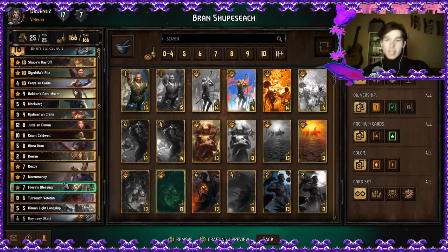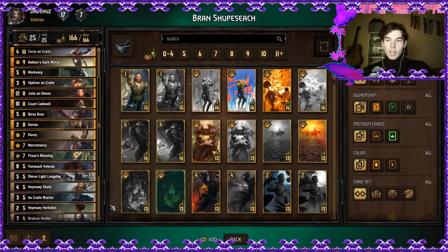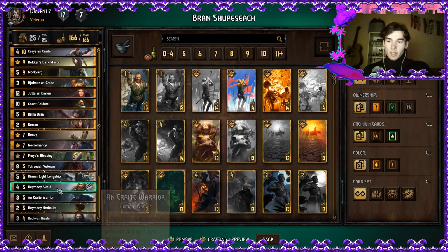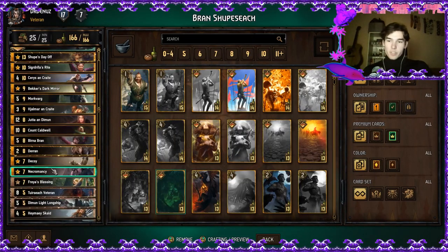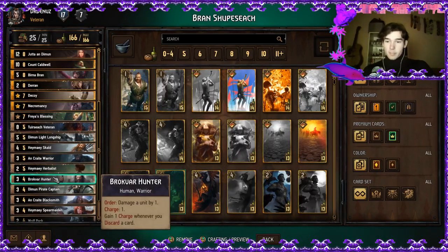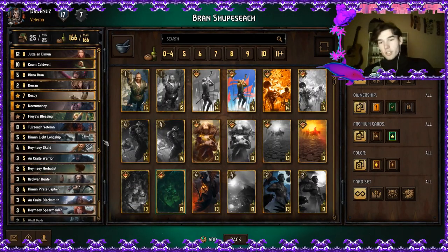Necromancy and Freest Blessing are here to pull out preferably the Ancrate Warrior and to get Cerys out for a good point swing — it's 11 points for a 7-point card. Thirdsack Veteran is a target for your Hylmar and Speckers. Demon Light Longship is a source of removal. Ancrate Warrior is great value when played with Freest Blessing and Necromancy. Heimei Herbalist is good for your ship because it becomes a 6-point card, and also good for your Heimei's Spear Maiden. Broker Hunter — use him first round when you're thinning your deck. He can do a lot of damage and destroy the early engines of your opponent with the hits from Bran, Thirdsack, and the Broker Hunter if he doesn't get removed.